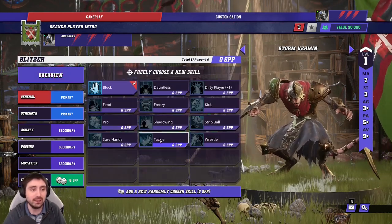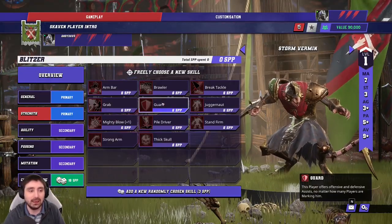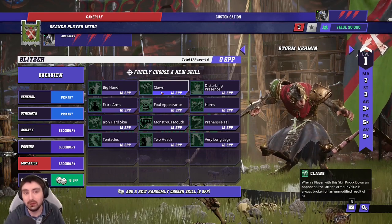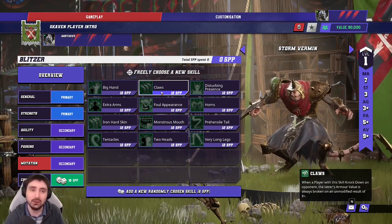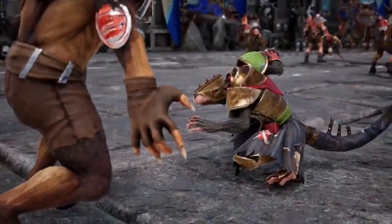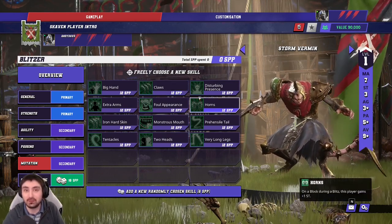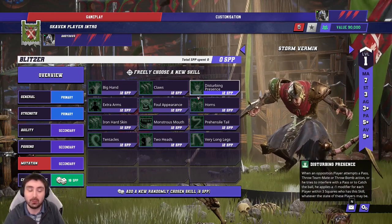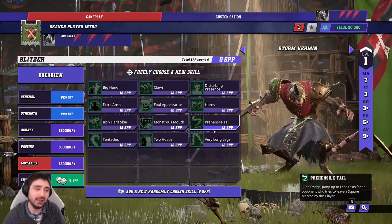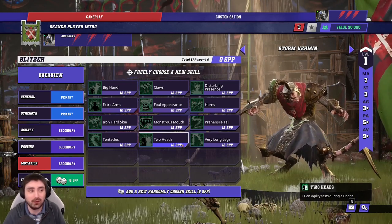You can build some really good players — a killer and a support Storm Vermin. For the killer: take Tackle, Mighty Blow, then Guard, and jump into mutations for Claws. The ideal order is Tackle, Mighty Blow, Claws, then Guard as a fourth skill. Horns is useful if you're often playing uphill against higher-strength opponents, putting your player at effectively strength four on blitzes. Consider Two Heads if you have to dodge away a lot.